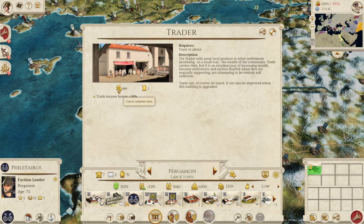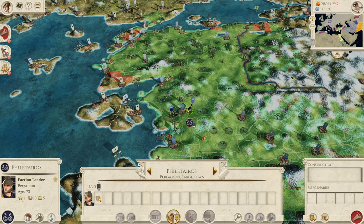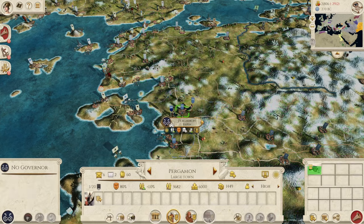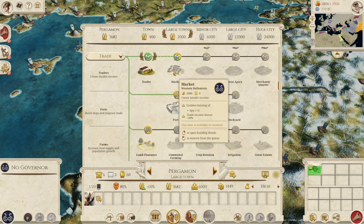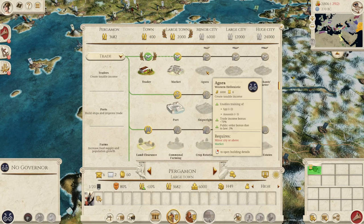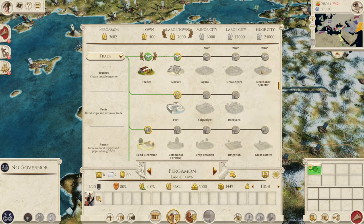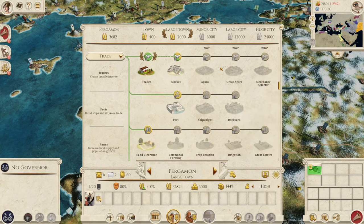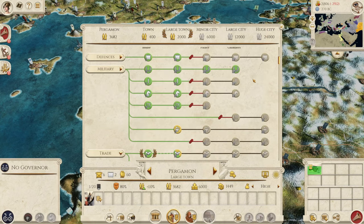In terms of costs, they're actually a little cheaper early on. The trader is now 800 versus 1,000 in 0.5, and 2,400 versus 2,000 for the next level. However, the agora is 6,000 now versus 4,200, the great agora is 10,000 versus 8,000, and 16,000 versus 12,000 at the top level. So it's cheaper early on but more expensive late game — a trend that carries on. Later game buildings have become more expensive, but you get more freedom early game with cheaper buildings to boost your economy.